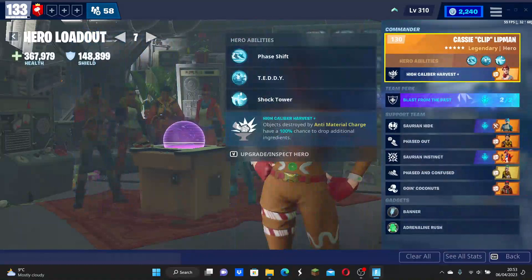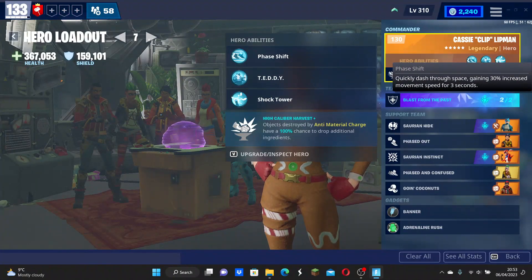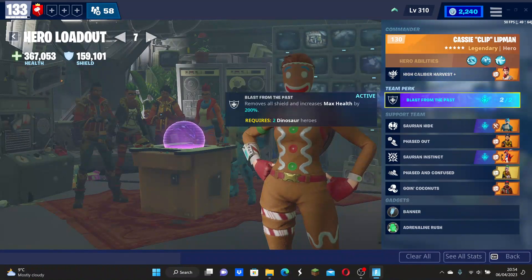For the earlier game, when you just want to farm or at the beginning, you're going to be using Clip, who's extremely helpful because it's a 100% chance to get extra materials when used by the anti-material charge, and that's the main way you're going to be farming. We also have Blasts from the Past so you can use the anti-material charge more often, which is just extremely helpful.